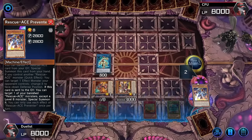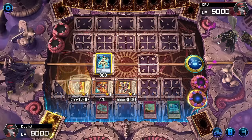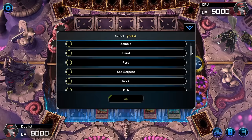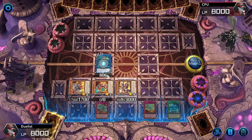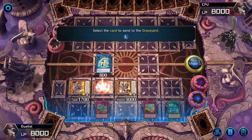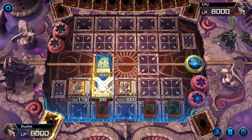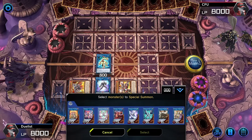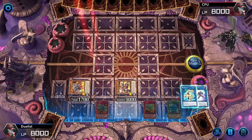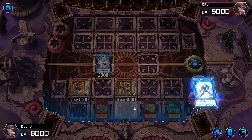We're going to grab a Preventer, summon it, and then send it to the graveyard. When Preventer is sent to the graveyard through any way whatsoever, it activates to summon a banished Rescue Ace. Come forth — summoning our Lifter. Let's use Reprodocus to turn the Hydrant into a Cyberse, then start linking this off. Link Decoder right under the Reprodocus, and then we're going to make the Protect Code Talker.